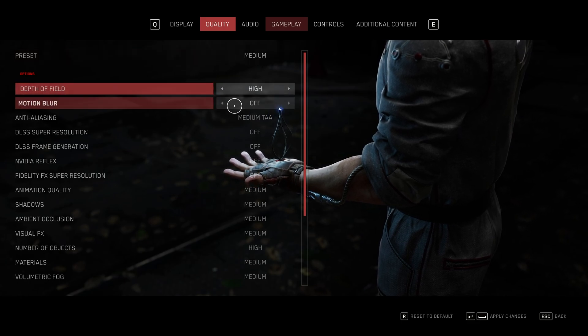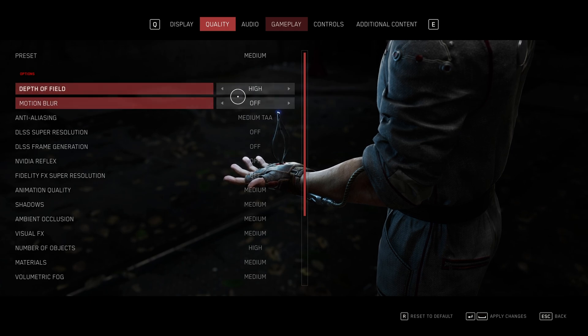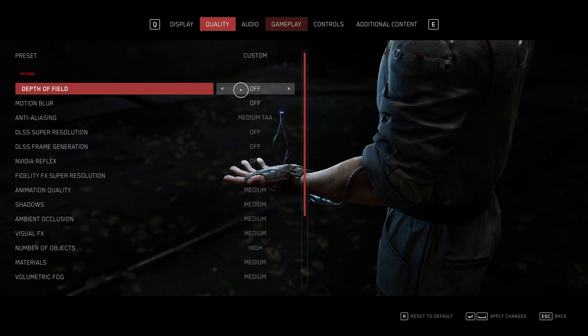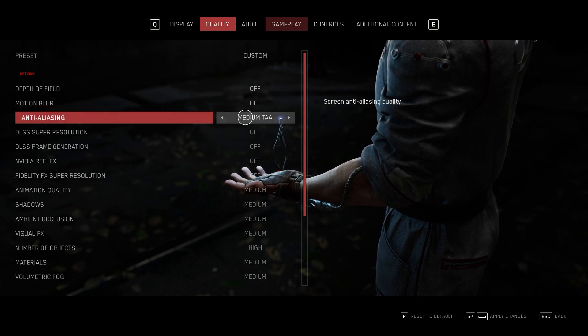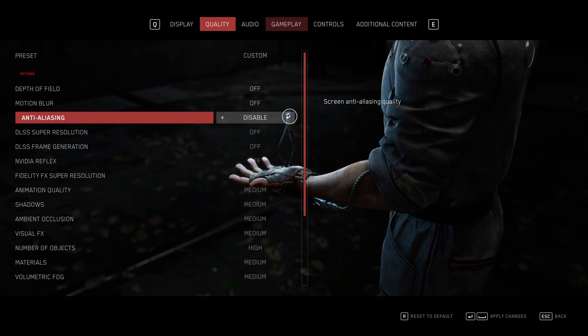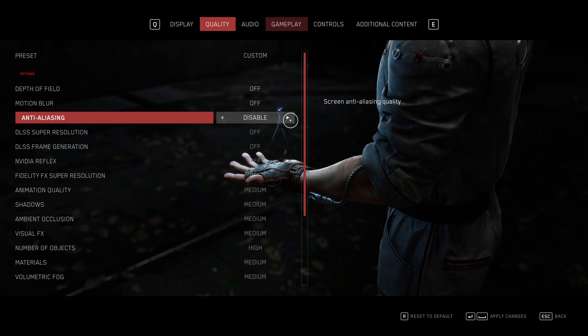Depth of field and motion blur usually lead to a blurry-looking game. If you're in for a better-looking experience and not necessarily a more cinematic one, I'd recommend turning these both off — they'll help with your vision in-game. Motion blur often leads to motion sickness, so if you find yourself sensitive to that, turn it off as well. Anti-aliasing is your preference. If you don't like jagged edges you can have it on, but personally I like this on disable — you get much better FPS at barely any visual cost.